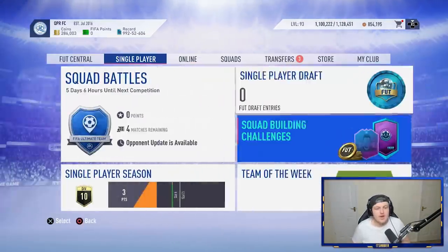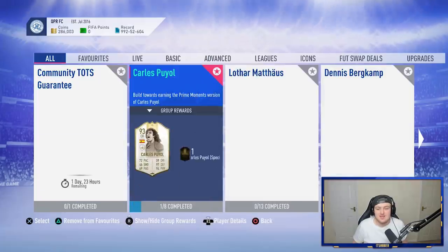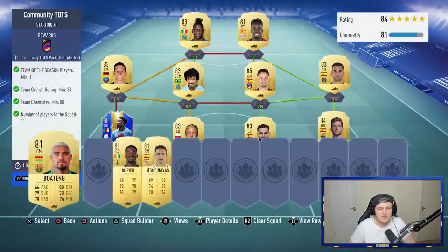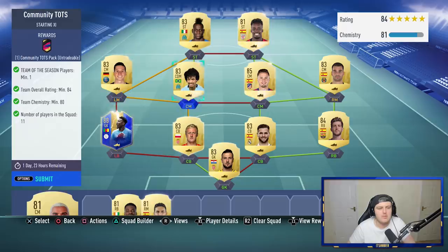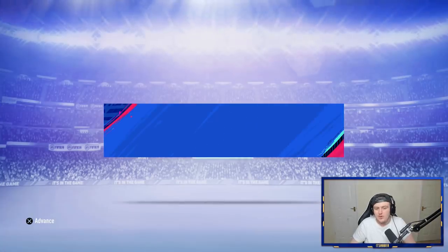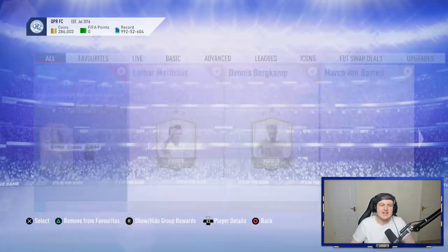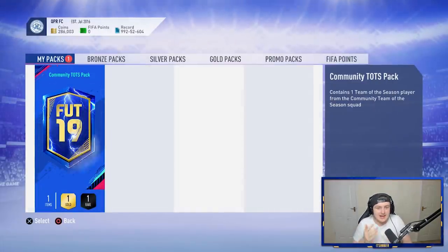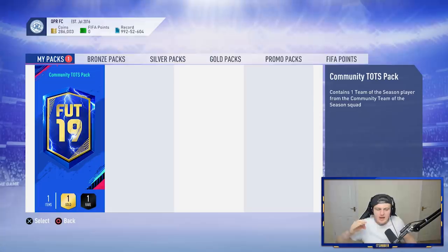We are on Dan's account now and he hasn't actually submitted it yet. Let's go ahead and submit it. He said he spent 40,000 coins, so he's used a bunch of untradables in there. He used that Onana — that Onana has made it a lot cheaper for a lot of people. 80 chemistry is a little bit difficult but we got there. It's coming in around 70,000 to 80,000 coins, which is a bit steep in my opinion. But if you want to take the risk and you have the coins — if you're a pack addict, do it. If not, then don't.